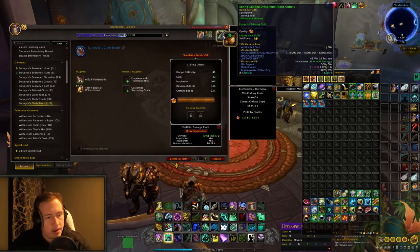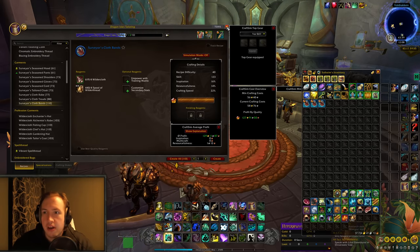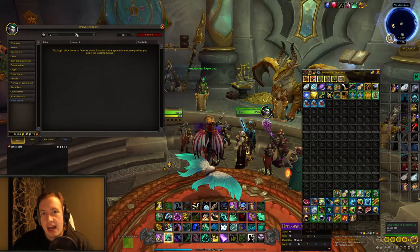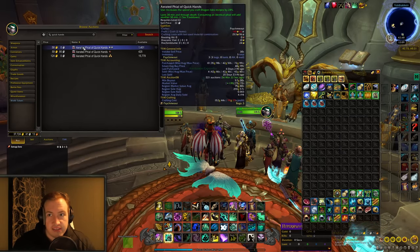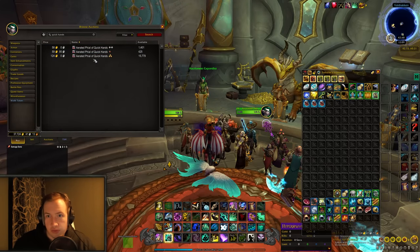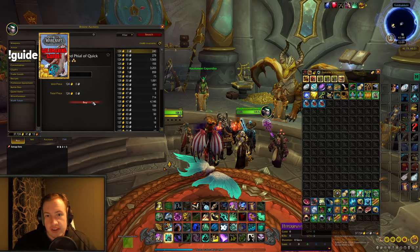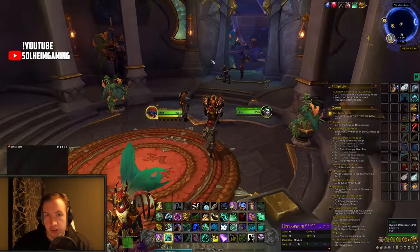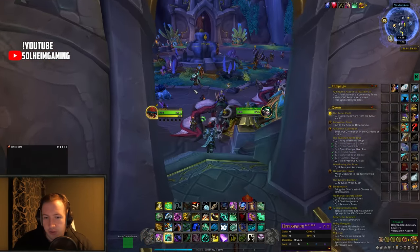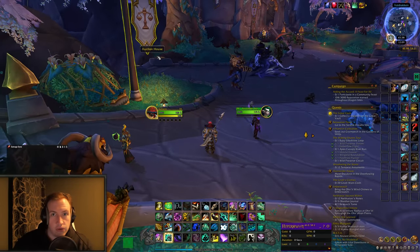The basics of the farm is crafting surveyor's cloth bands, sending them to yourself on the enchanting character, or just disenchanting them on the same character if you have both professions. Before you start doing that though, there's one thing you want to have: the Aerated Phial of Quick Hands. If you search up quick hands on the auction house, you can see there's a flask available — Tier 2 will increase your crafting speed by 24%, but Tier 3 is also kinda cheap right now, and for 124 extra gold you will increase your crafting speed by 30%. This is a must-have if you plan to do this for a long time. If you want to craft 1000 bracers, that will take a long time, so I definitely recommend using this — it gives you 30% more crafting speed per hour, which also gives you an additional 30% gold per hour. With the current prices you're making about 70,000 gold per hour by doing this.